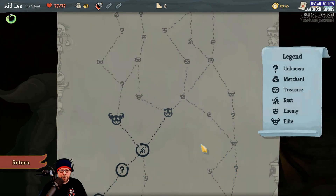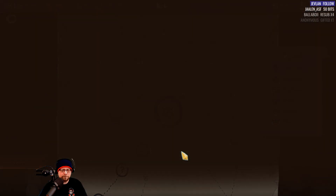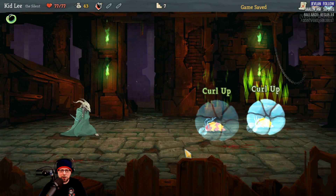Let's upgrade one of our Strike cards — it goes from six to nine damage. Mini boss or regular dude? I'll take the regular dude. Slug creatures.